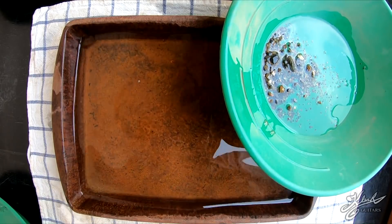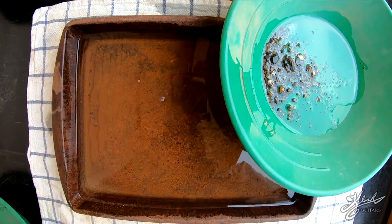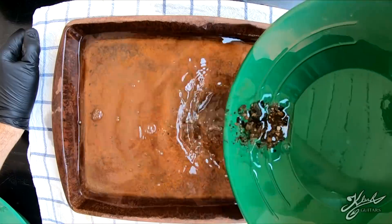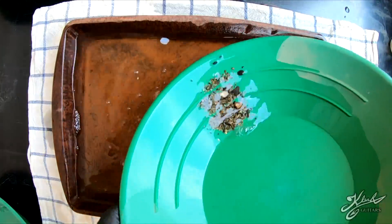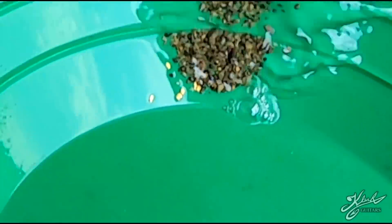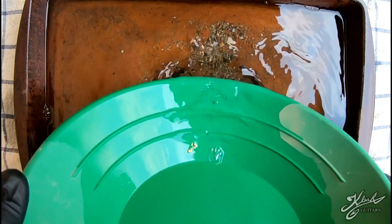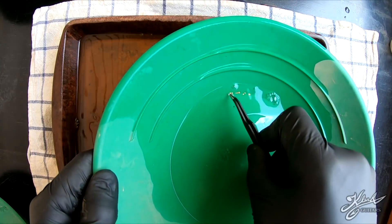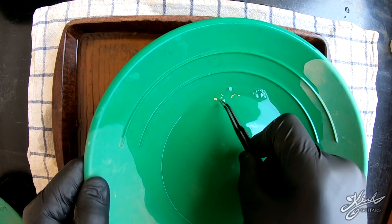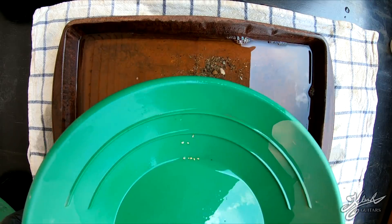First up is the plus-20. I noticed that gold was pretty flat, so I'm gonna throw some Jet Dry in here to break the surface tension of the water — just about two drops. Oh yeah, we got a lot of gold in there! Holy cow! I see about six or seven flakes. One, two, three, four, five, six, seven, eight flakes in there — that's really good! Let's check out the minus-20.